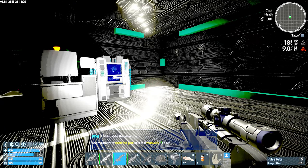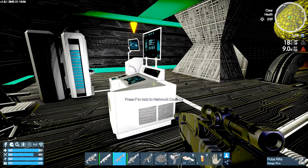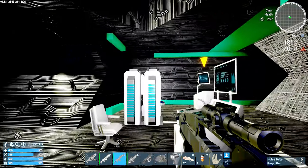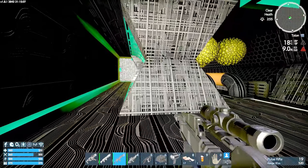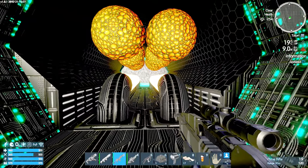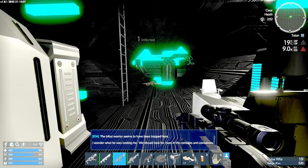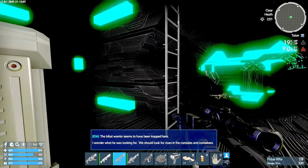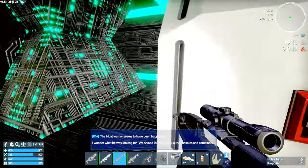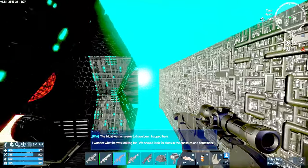This is looking very legacy. There's a lever switch here — let's try the terminal. System error — same stuff we've seen before, so I'm not going to try plowing through that again. We flip the switch and things are on. A tribe warrior seems to have been trapped here; I wonder what he was looking for. We should look for clues on the consoles and containers, but the console just has the same old stuff.